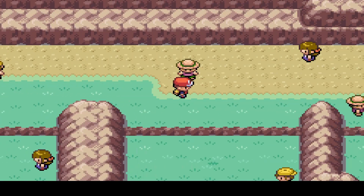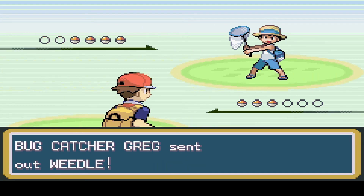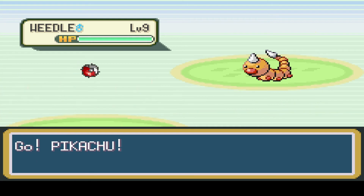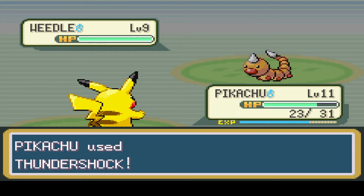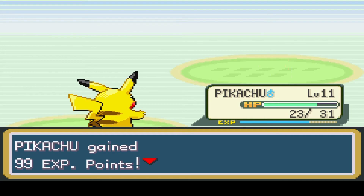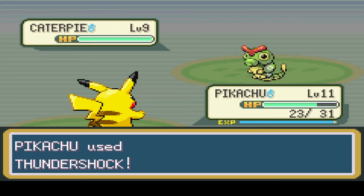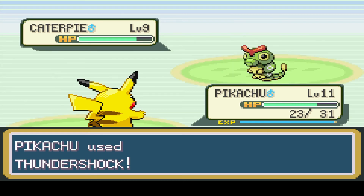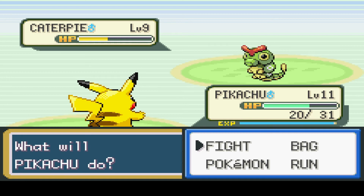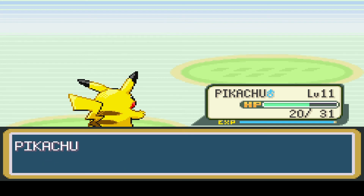I'm gonna heal Pikachu because he took a bit of a beating that fight. Got another Bug Catcher here - what are you gonna say? Traitor, let's get on with it right away. Bug Catcher Greg. Let's see what you got, Greg. Poor Greg - he's like go get him, Weedle! I'm gonna use Poison Sting and String Shot on that Pikachu and it's gonna go well. Oh my god, don't you shine! Poor guy. That was actually kind of funny. I love getting these critical hits. And Pikachu's level 12 now, sweet.